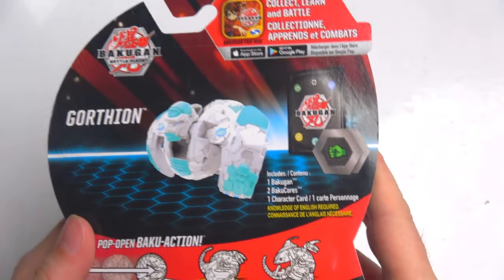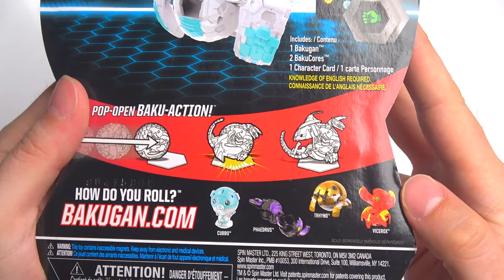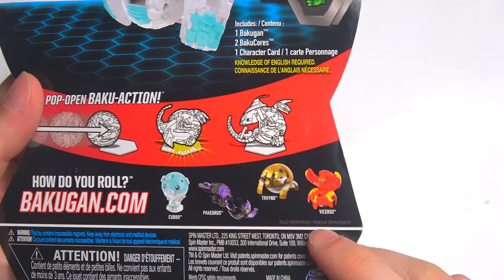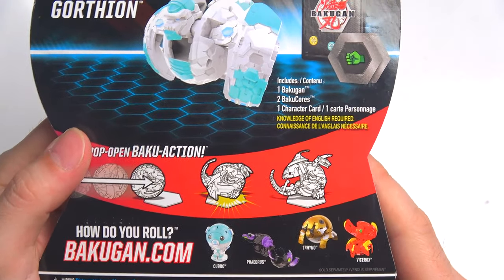Heos. And there it is on the back — looks pretty awesome. I think this is some battles as well. Oh, we have new ones! Is that Kubo? Is that how you say that name? Vice Rocks — what the? Yo, did you get some crazy new Bakugan? All right, we may need to check some of them out.